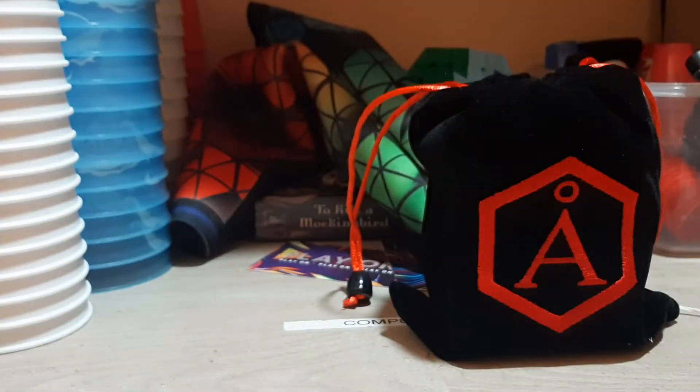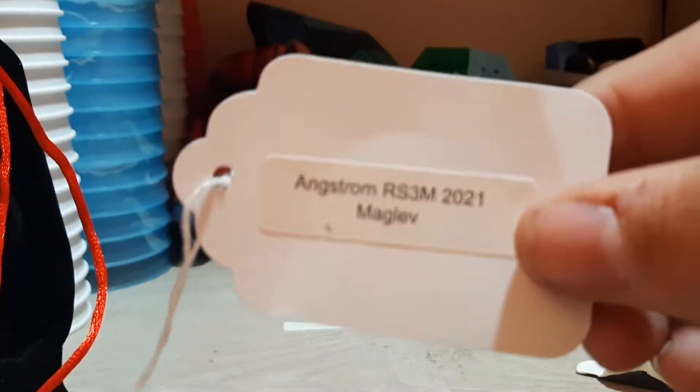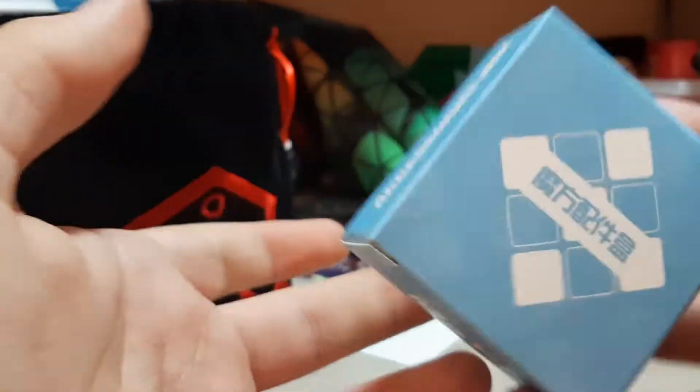So that's the mirror cube, and now I think it's time to get into this cube. This cube right here - I'm gonna introduce it to you - an Engstrom RS3M 2021 Maglev. Here it is, I'm so excited. I haven't ordered from The Cubicle in a while. Before we actually get into the cube, let's just open this. It's just the screwdriver, and then the little things to help the Maglev, I guess. I'll probably look at it later, I don't really care.